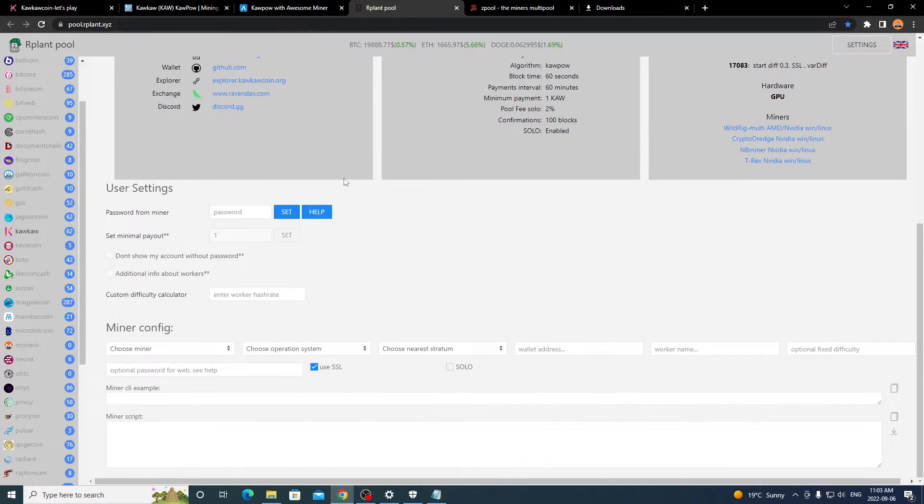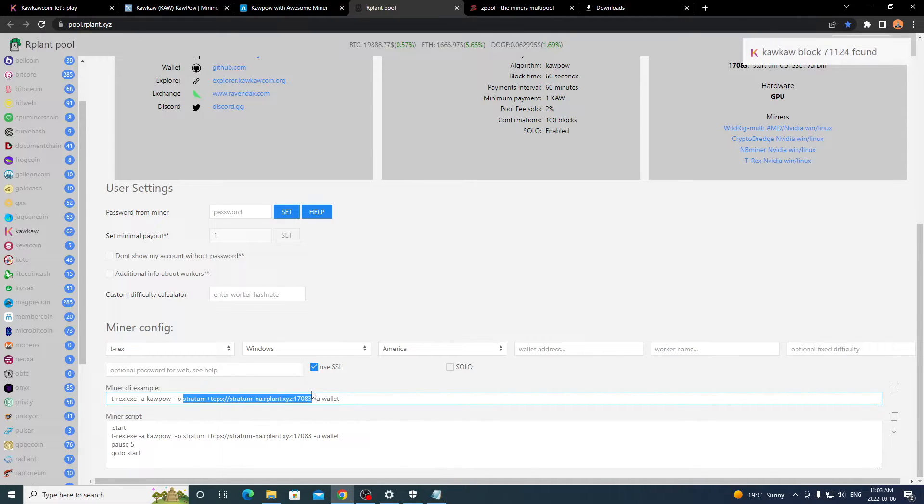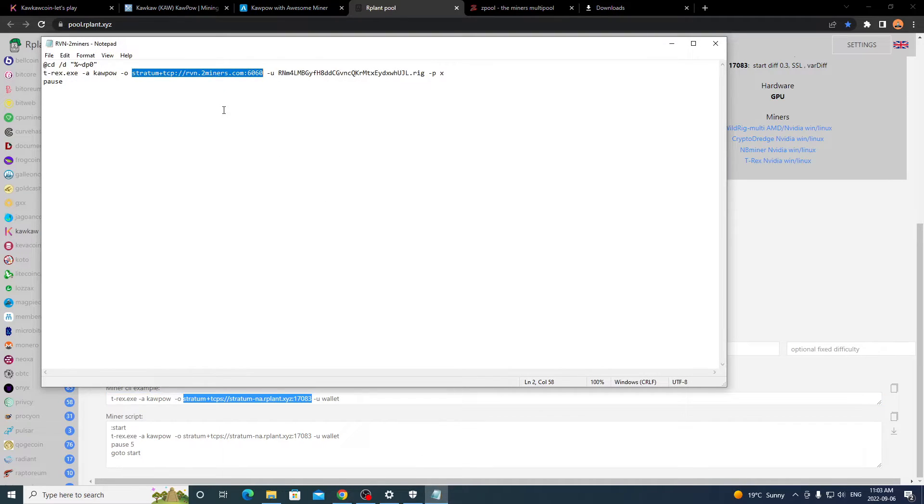Leave the algorithm set as Kapow. What you'll change is the stratum URL depending on which pool you're using. On the Rplant pool page, scroll down, select your miner (T-Rex), your OS (Windows), and your region (e.g., America) — and it will output your stratum address. For solo mining, click the Solo box and it will tell you to set the password as m=solo. Otherwise no password is needed. Copy the stratum address, go back to the batch file, and paste it in.